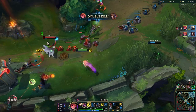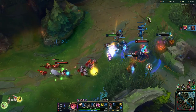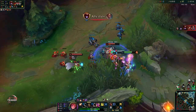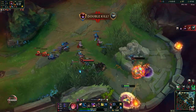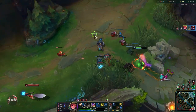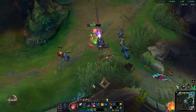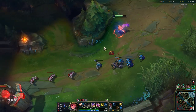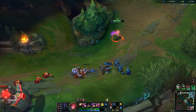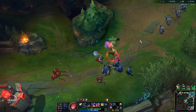I got the double kill! I also have a double flash. Remember that the ultimate also gives you a proc of your passive, so for maximum DPS you want to use that. That is especially important when you want to be pushing objectives — make sure you use every single proc of your passive.